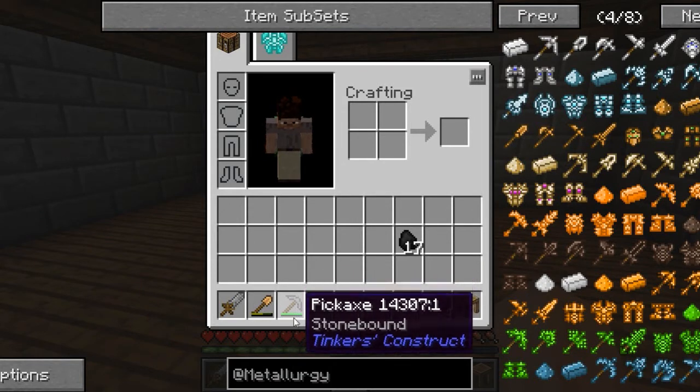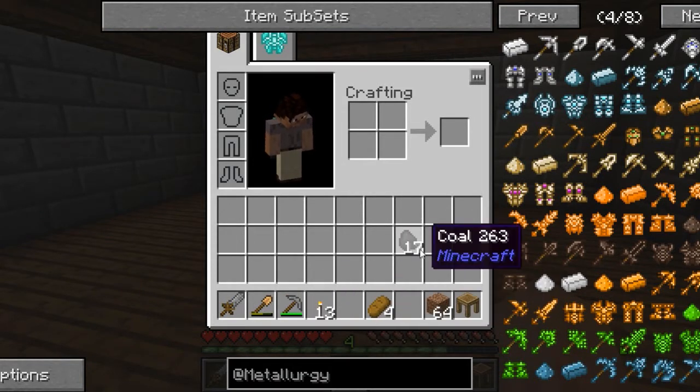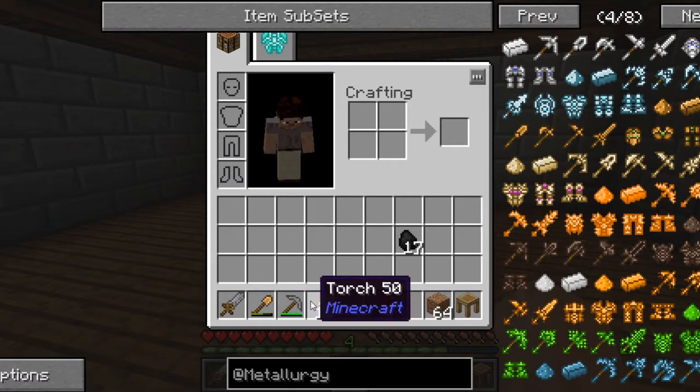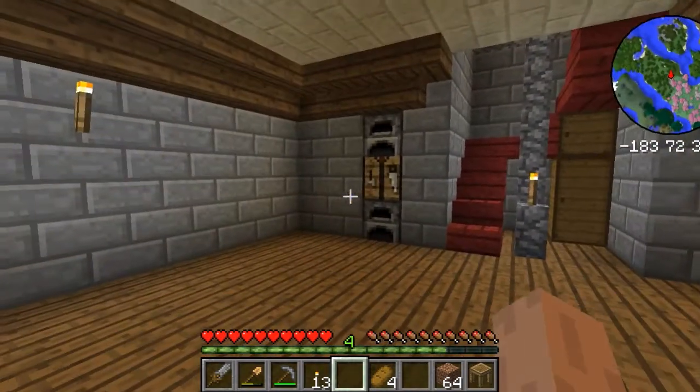So what we're going to do is go ahead and go mining. I have a basic Tinker's Construct setup back here — some torches, a little bit of food, some dirt for platforms if I need it, and a tool station. Basically I'm just going to be able to repair my pick while I'm on the go with cobblestone, since it's made out of cobblestone. And I should be able to turn that cobblestone into stone rods to make torches. So it should be a fairly good trip.